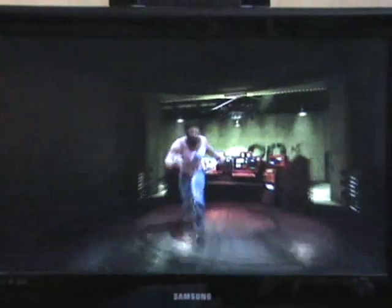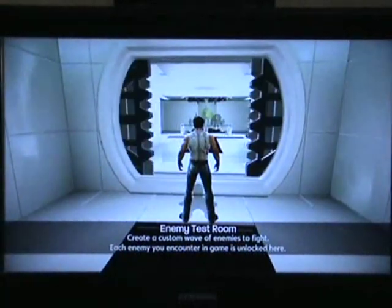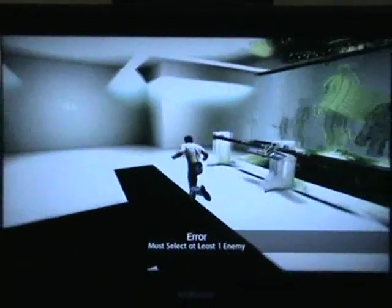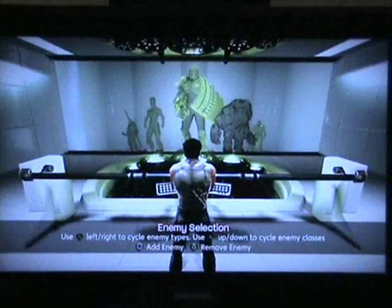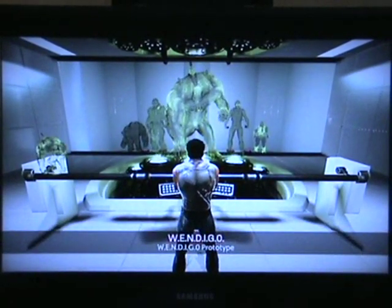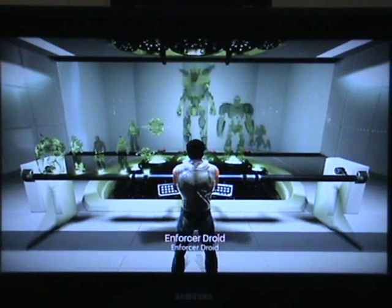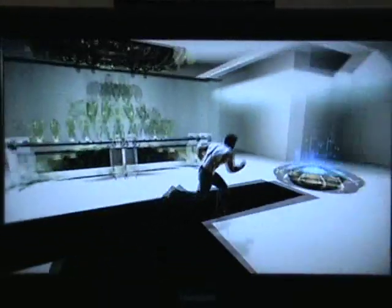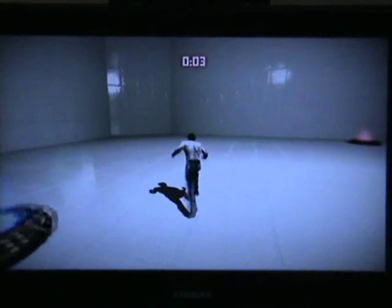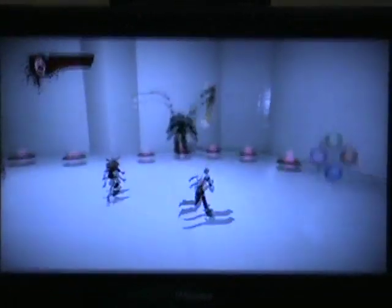Survival mode — you pretty much know what that's going to be: survive against tons of enemies. The other interesting one is the custom enemy waves mode, because at least there is some fun to be had. You go over to the console and select any of the enemies you've fought, create a playlist of enemies, and then fight them and survive. You can have some challenge with that — if you're into the game, you can create playlists for each other and time yourselves. The enemies appear between waves in all their glory.